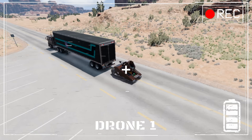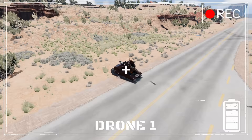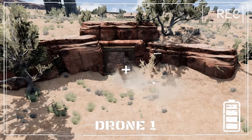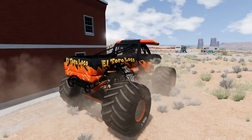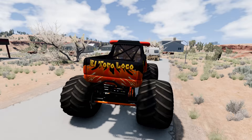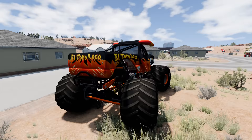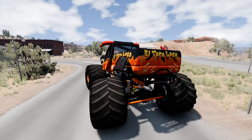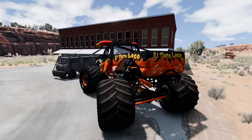He just unloaded some kind of robot tank, and now it looks like he's heading to the abandoned mine shaft. While he's in the mine shaft, we're going to make our move. AJ's supposed to be meeting us on the other side of town, so we're going to sneak around back and get to him. At least we don't have to worry about zombie monster trucks right now. There's AJ.